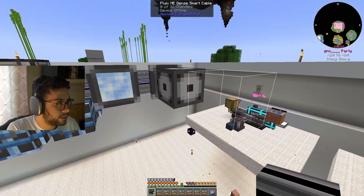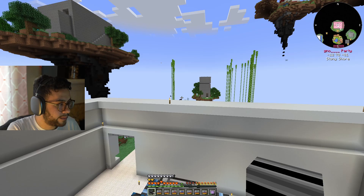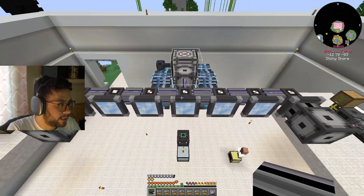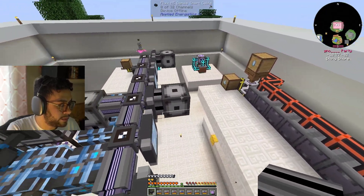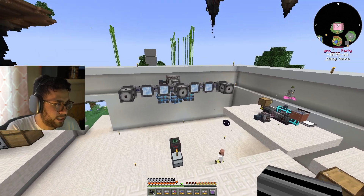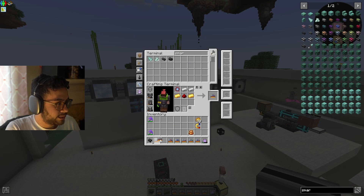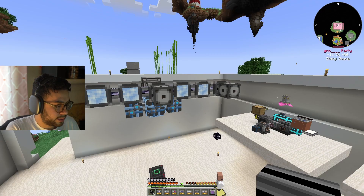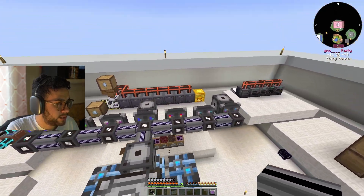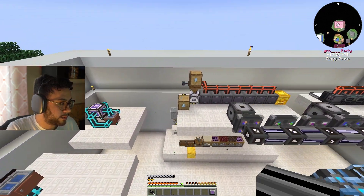As you can see it says 0 of 32 channels, 0 of 32 channels. Before we only had 32 channels coming out of the single quantum ring; now with the P2P tunnel setup we already have double that, and adding another gives us another 32 — so 96 channels total. I don't think I'll ever remove these; I think I have more than enough channels now for this whole setup.